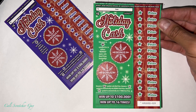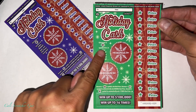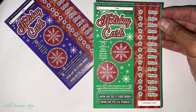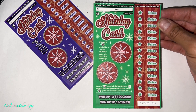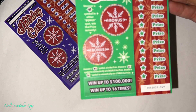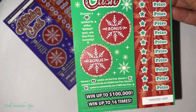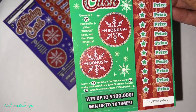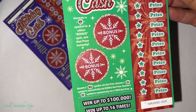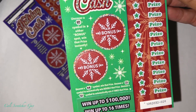We're going to go ahead and read the bonus spots here on this side. Uncover a present symbol in either bonus spot — win that prize instantly. Then we'll read the bottom part: uncover a double money symbol, win that prize. Uncover a two-time symbol to automatically win double that prize. And uncover a five-time symbol to automatically win five times that prize.